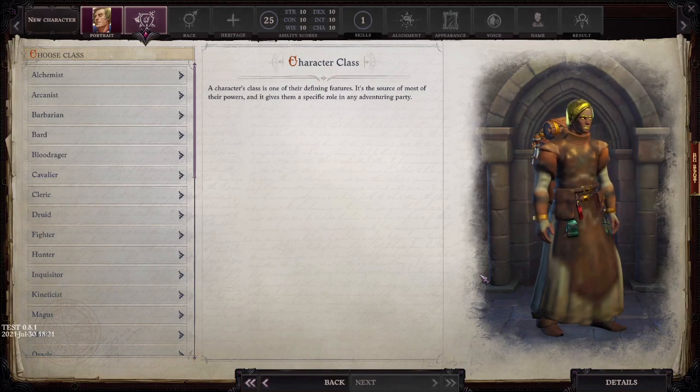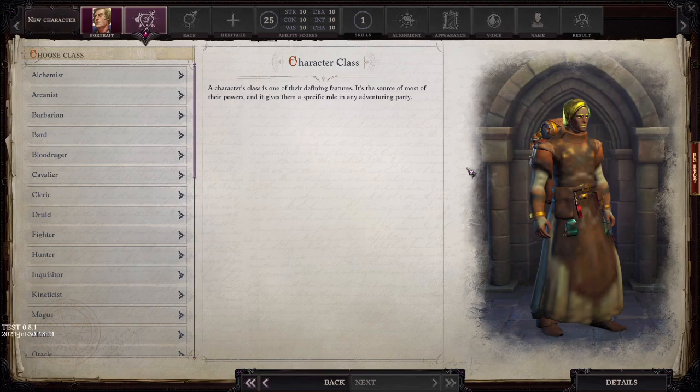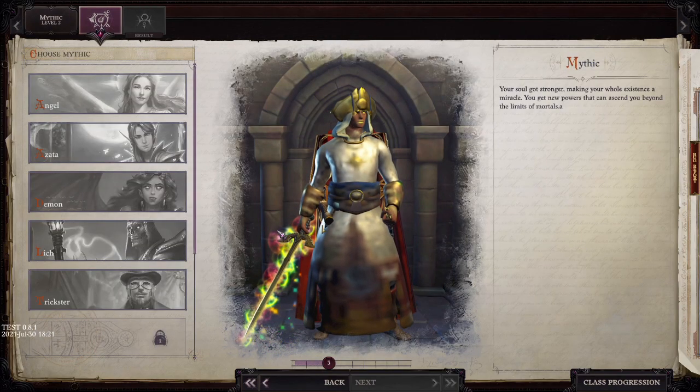I call this build the Purging Flame, and that really has to do with a build choice that we make very late in the game. I'll explain that when we get there. This is going to be my take on the typical Holy Avenger style character — a crusader that is compelled by divine intervention to wage war against evil. This is the first build I've come up with that uses a spellbook merge, so I'm going to describe the mechanics.